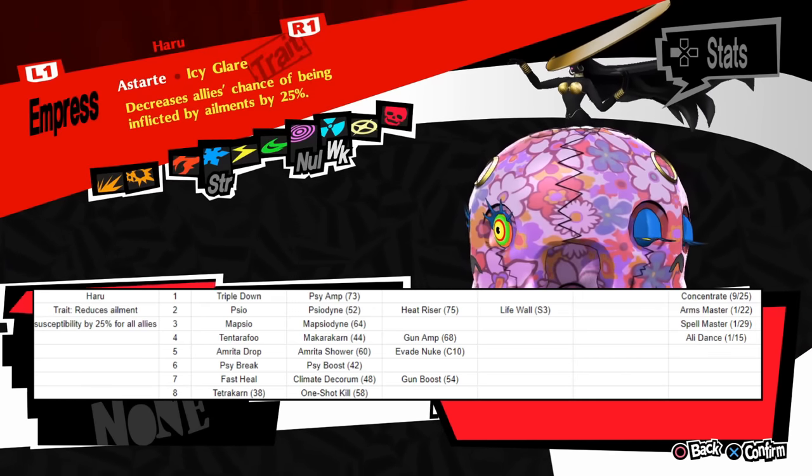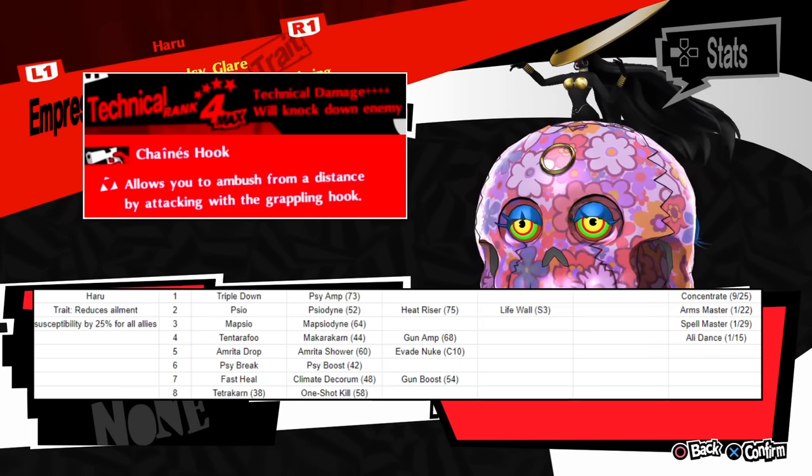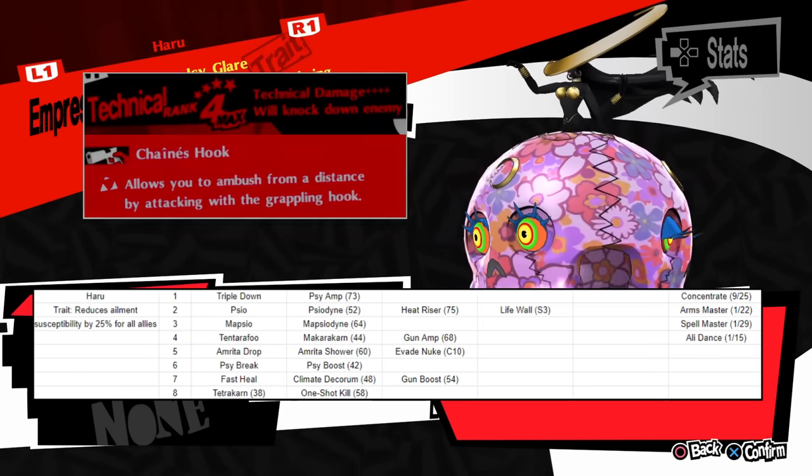Haru's Psy attacks can be used for landing technicals on almost any statused enemy. In addition, the special ambush ability you get for Kasumi at her confident rank 4 lets you start ambushes with enemies having dizzy, confuse, or fear on them, making it easy for Haru to do a lot of damage and get many knockdowns in a palace run. To sum up: technicals are good, Haru can land a lot of technicals, making your party good. Her gun skill One Shot Kill can come in handy if you need to land a critical hit. The support skills of Makarakarn, Tetrakarn, and Amrita Shower are all good, but they can be replicated by items or Salvation so keeping them or discarding them is up to you. Haru's trait reduces ailment susceptibility for your whole party — this isn't too useful for the majority of the game, but it can come in clutch during some of the more challenging boss fights.